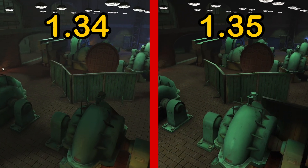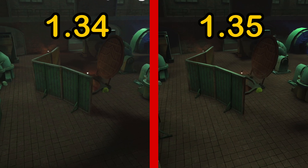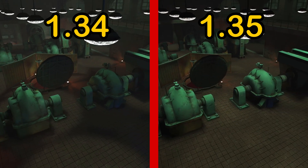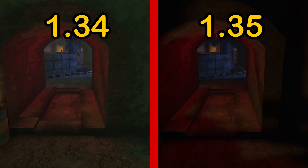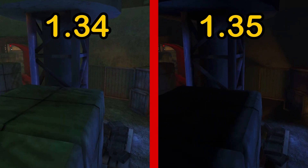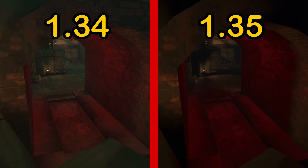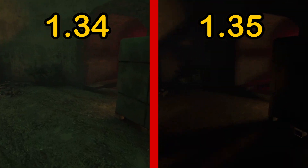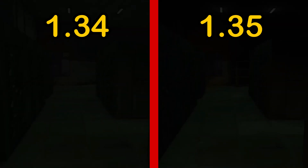This map got an insane rework during 1.35 - a lot of it was lighting stuff, and it's most likely going to prepare the map for the Manhunt event game mode that always comes available during Halloween. If you don't know what Manhunt is, it's basically like infected - the breach side only gets a knife and 200 HP, and they try to hunt down all the coalition players. Once you die, you switch to the breach side and become an infected player.